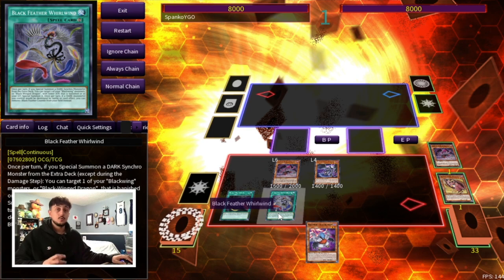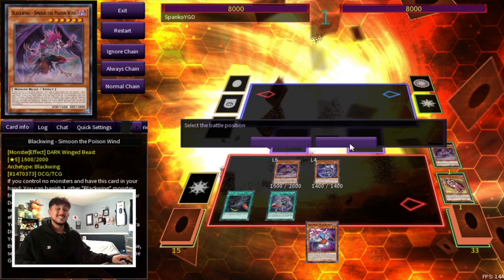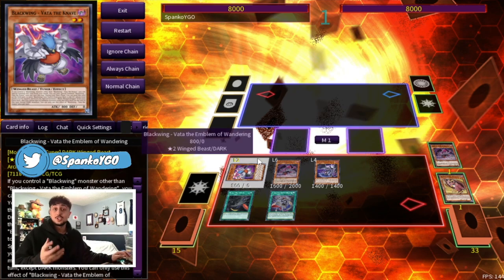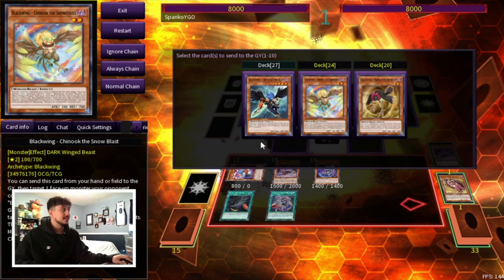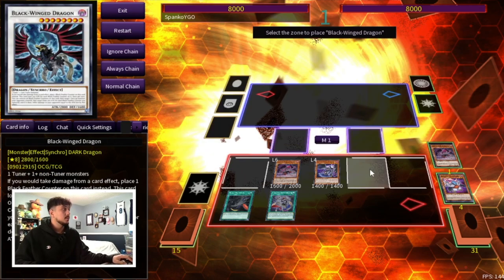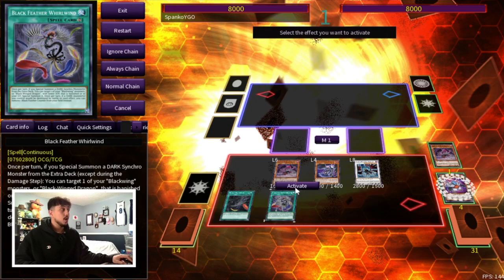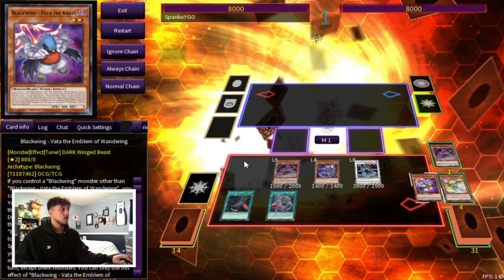This is very important to the combo because it's going to help you extend a little bit further. Now we're going to special summon our Vata. Vata has an insane effect on field where you can use monsters from your deck to pretty much Synchro Summon — which is insanely powerful — so we get to send the Zephyros the Elite and then send any other level 2, let's just send Chinook. Here we're going to be summoning our Black Winged Dragon. Now we're going to activate our Black Feather Whirlwind to special summon back our Vata.